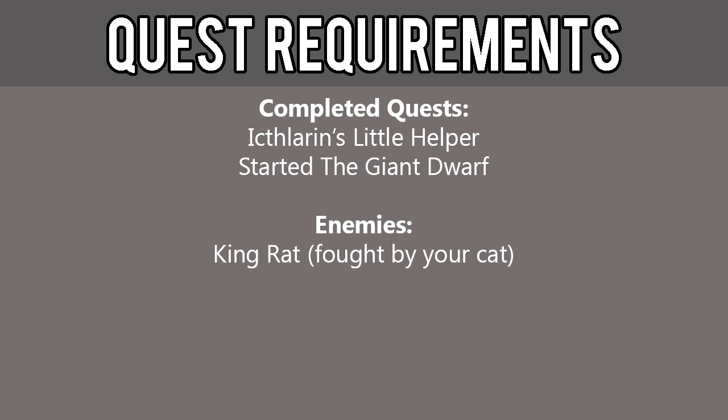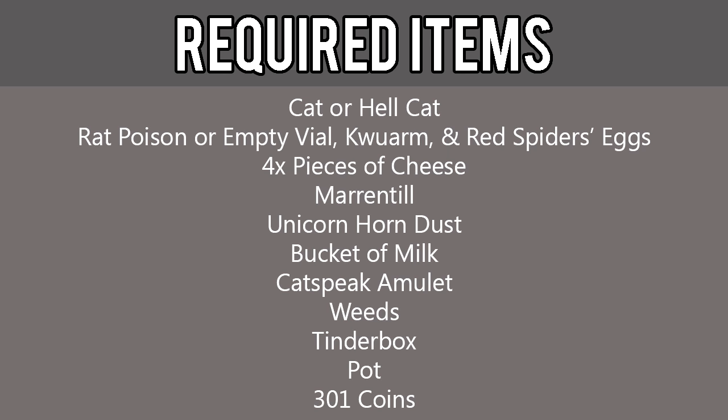The ability to kill the King Rat, which is not fought by you but fought by your cat. The required items for this quest include a Cat or Hellcat — it is highly advisable to not bring a kitten — Rat Poison or Empty Vial, Quorum, and Red Spider's Eggs, four pieces of Cheese, Marrentill, Unicorn Horn Dust, Bucket of Milk, Catspeak Amulet, Weeds, Tinderbox, Pot, and 301 coins.